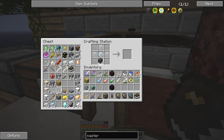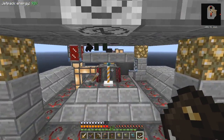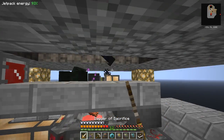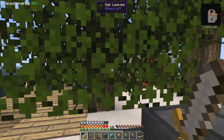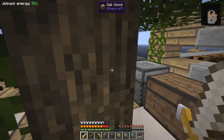We need the master blood orb. I'll go and get the rest of this obsidian, and the master blood orb which I think is in here — yes, it is. Some rotting flesh has fallen in there. That's a lot of walking around. So we put the four obsidian around here, the master blood orb in the middle, and we get the master ritual stone — a very important stone.